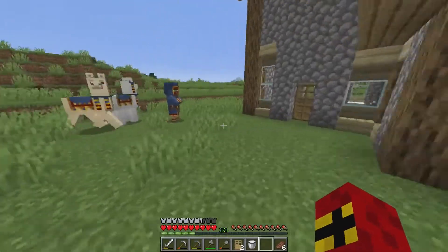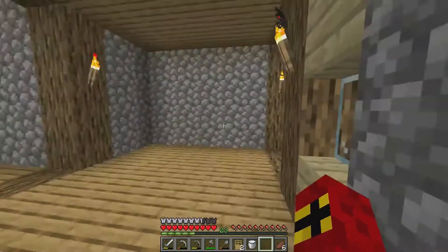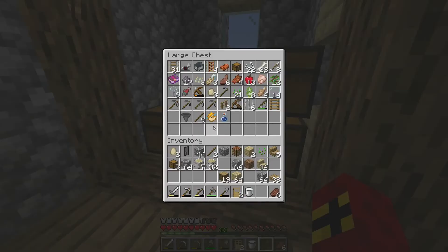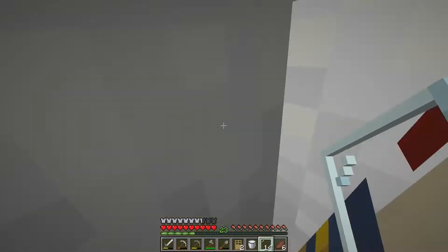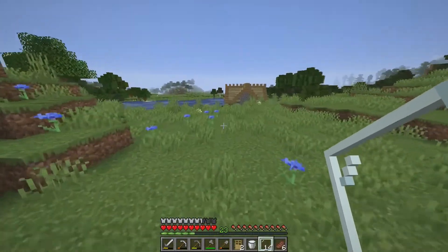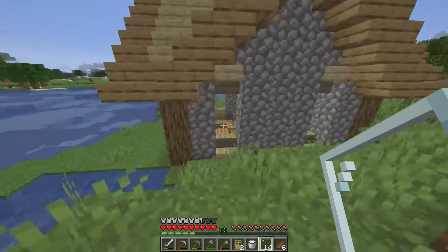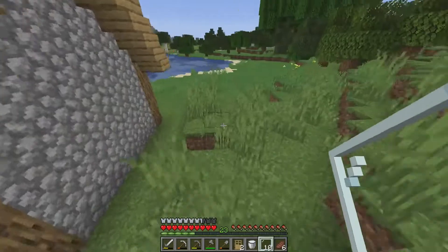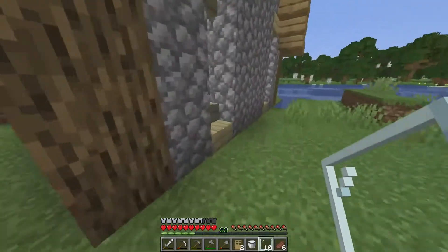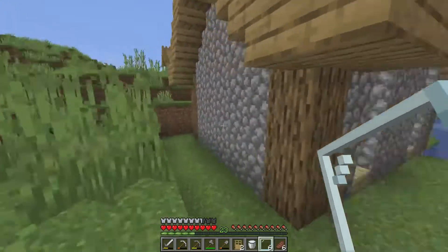I wish they'd add milk as a placeable block — that'd be pretty cool. The next update adds bees, which is kind of shocking — I thought they'd tackle dungeons first. But I suppose they want to add some new things to the game. The wandering trader is still here but we don't have any emeralds to trade with them unfortunately.